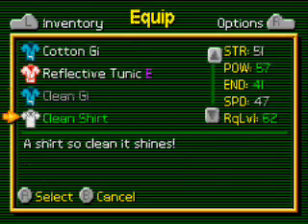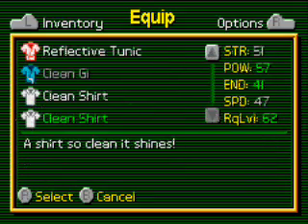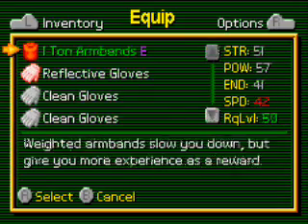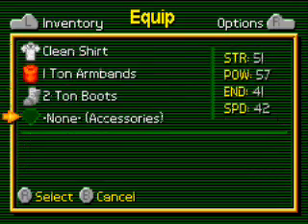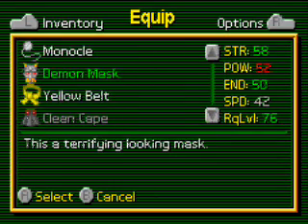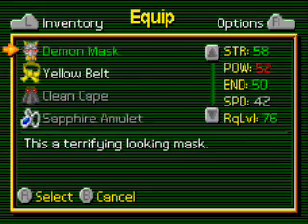You can see I cleaned some stuff, but I can't wear the clean gi yet. Let's throw on a clean shirt though, because it's better than the stuff I was wearing. Some armbands, and a whole bunch of stuff I can't wear. Don't give me the yellow belt.